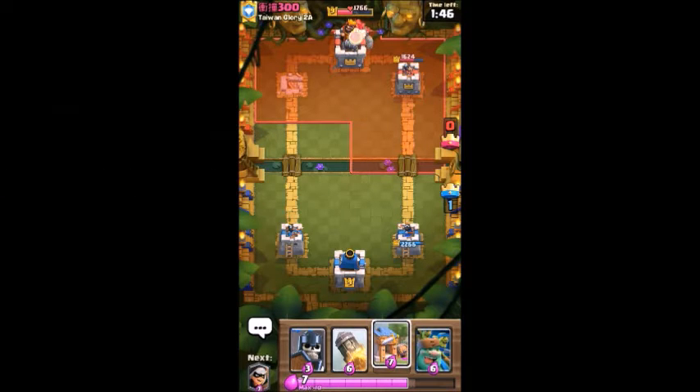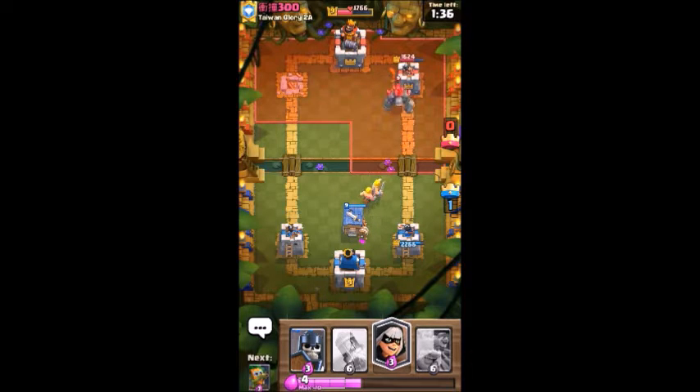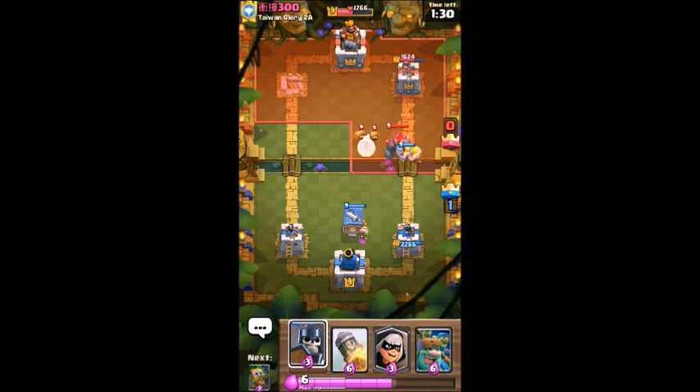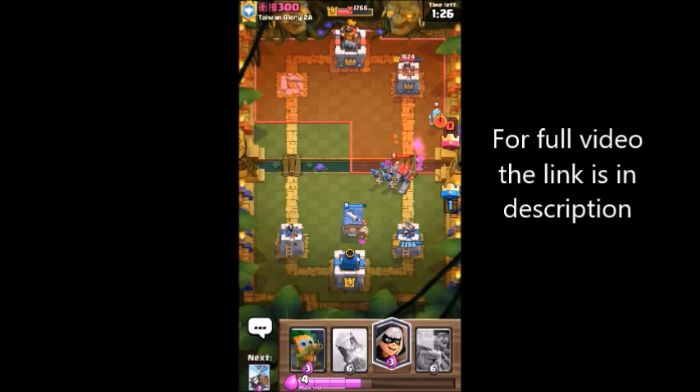Okay, he also has a golem there. I think I should hurry up and put my barbarian hut so that two barbarians can spawn and do a little bit of damage. Let's see what he has backing up that giant golem. Okay, fire spirit going — now this is the time for my guards to do some damage there.